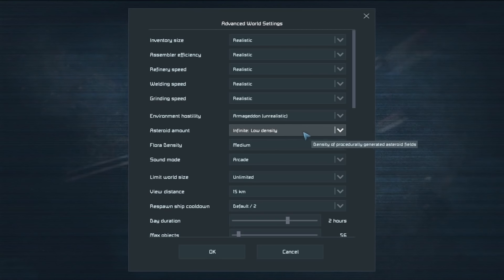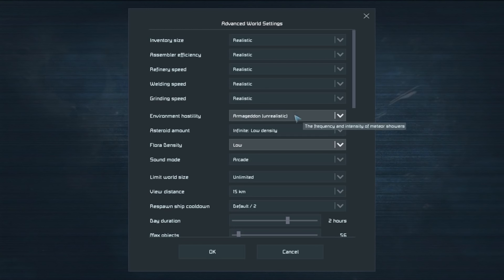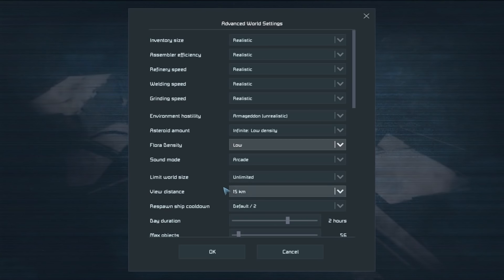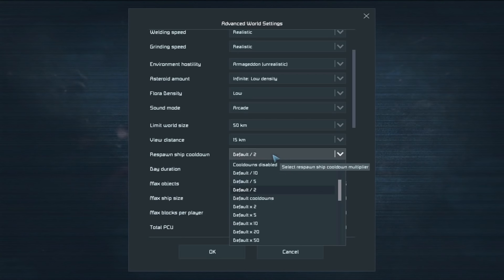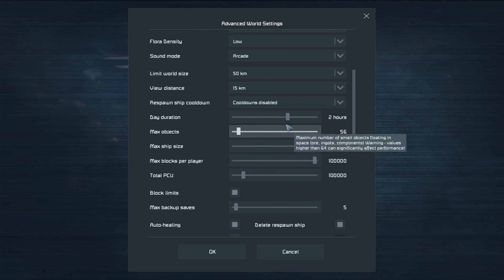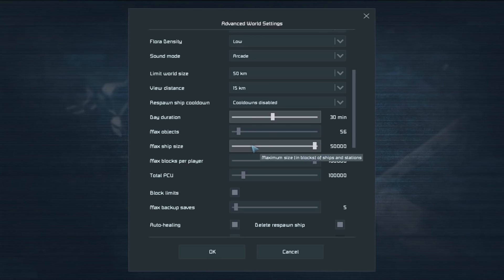Asteroid Amount is set to low density, which is fine. We'll turn Floor Density to low just because it's going to cause a lot of lag with all these meteors. For World Size, we should probably limit it to 50k since we're probably not getting off Earth — that'll reduce lag. Respawn Ship cooldown we'll skip, and we'll go with 30-minute days.